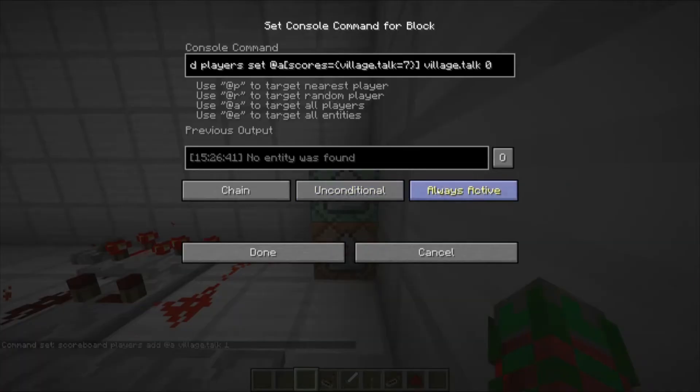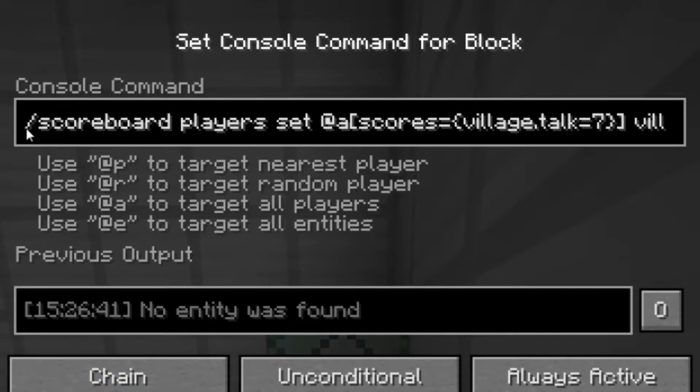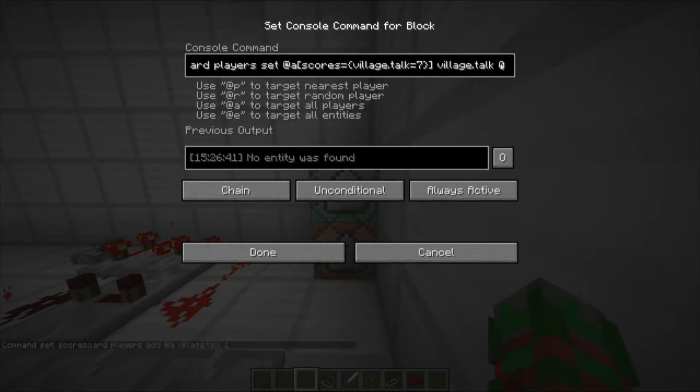The next command block must be an always active chain command block. That's: slash scoreboard players set @a[scores={your_scoreboard=7}] zero — or however many you like. This will reset once it reaches a certain amount. You can have the villagers say as many things as you like. These commands will all be in the description.